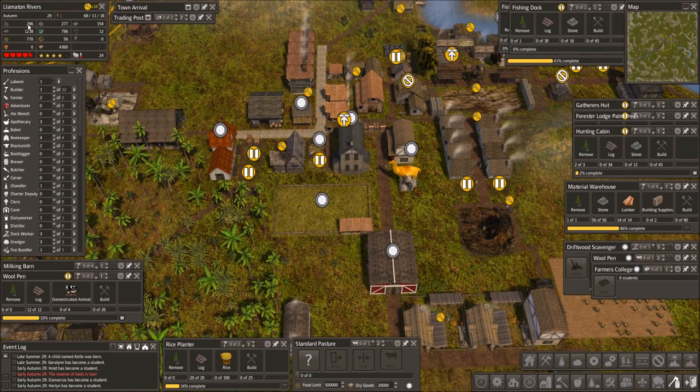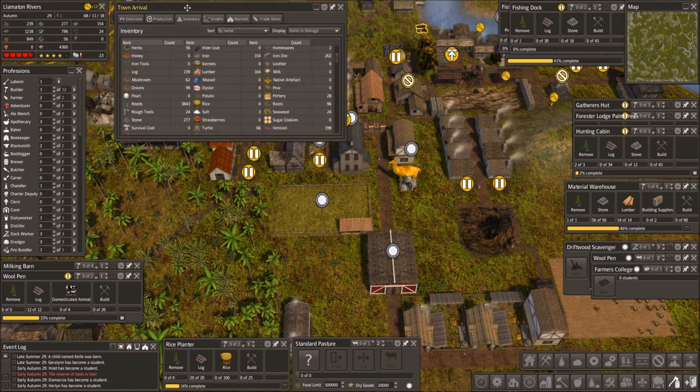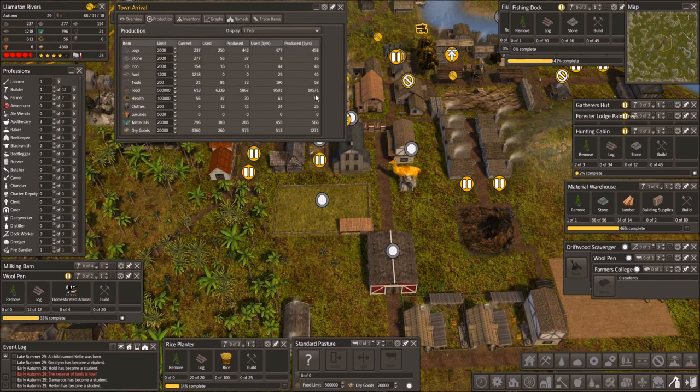Two hundred and forty-six logs - that's good now. And we are catching up with the tools, it looks like - so now it's good. Food - well we are still hanging in there. We are producing ten and a half thousand, we use nine and a half, so that's one thousand plus. But it's not really going up. Looks like we are struggling a little bit at the moment.